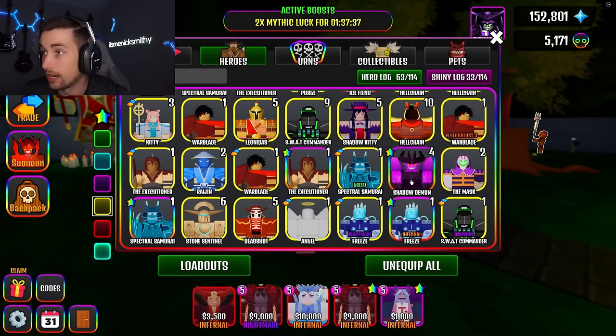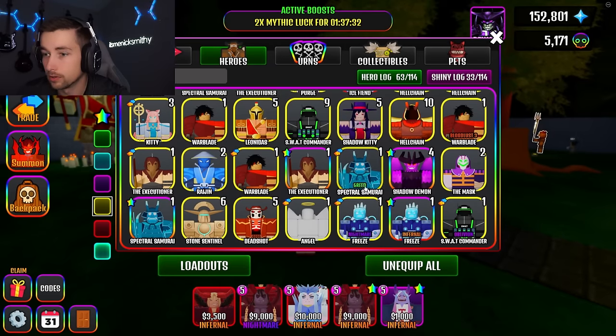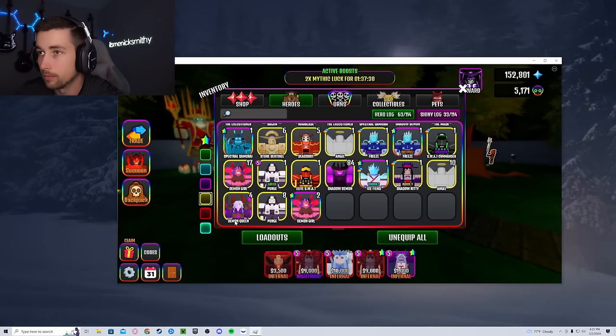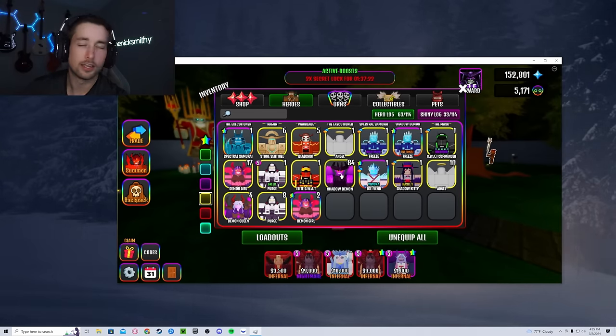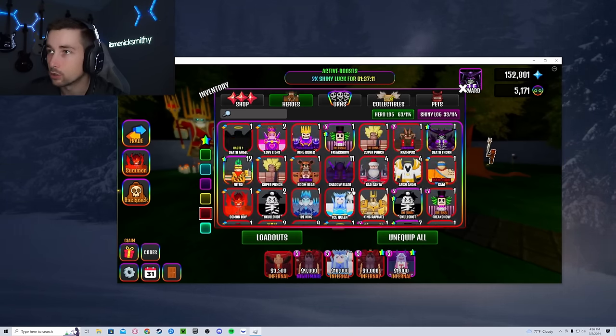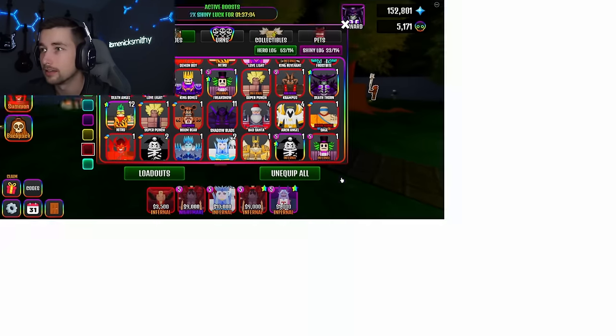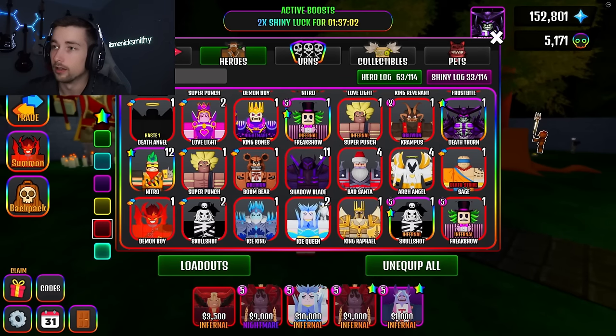There's no way — I've opened about a hundred and I didn't even get one corrupt angel. Now that's a scam. How many did I open? I got four shiny shadow demons. They must be down here — 84 shadow demons. Can you believe that? I literally opened 88 shadow demons and 11 shadow blades, so I had 99 urns technically. I didn't even get a shiny shadow blade.